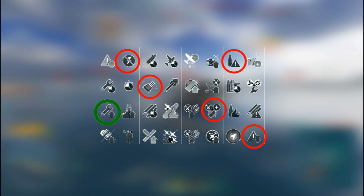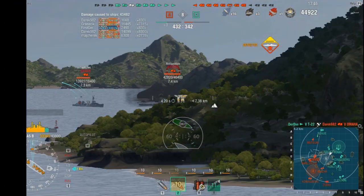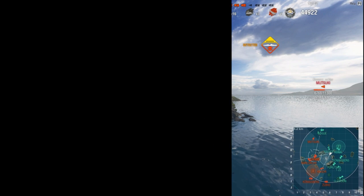Other skills worth looking into are basics of survivability, jackable trades, torpedo beat system, and high alert. Now that you are infused with the spirit of the founding fathers, go out there and spread freedom and bald eagle shits over everyone.